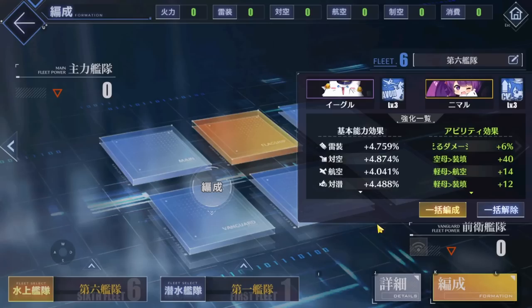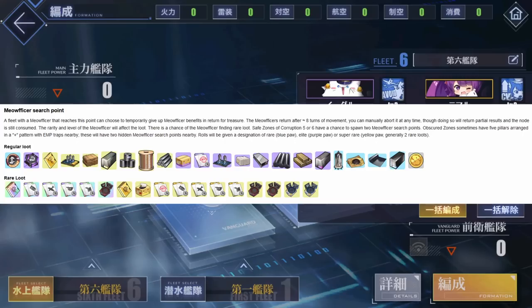You can see that the total is well above that of maxed carrier fleet tech. If that is not enough to convince you, then what about the little paws on the tiles in Operation Siren where you send your cats out to retrieve loot? They scale off the rarity and levels of your cats, so if you send a pair of 2 level 30 SSR cats, you'll have a much higher chance of getting some super rare loot, such as C6 abyss coordinates, rainbow equipment blueprints, and if you're really lucky, another SSR cat box.